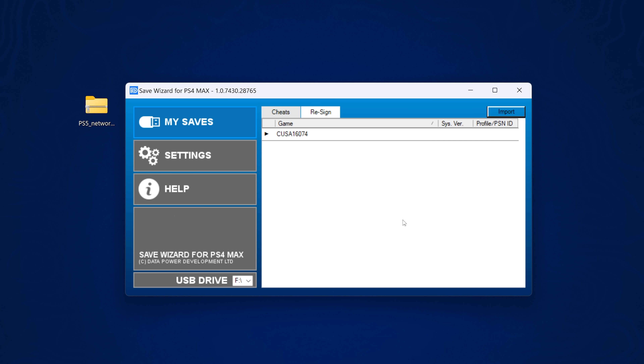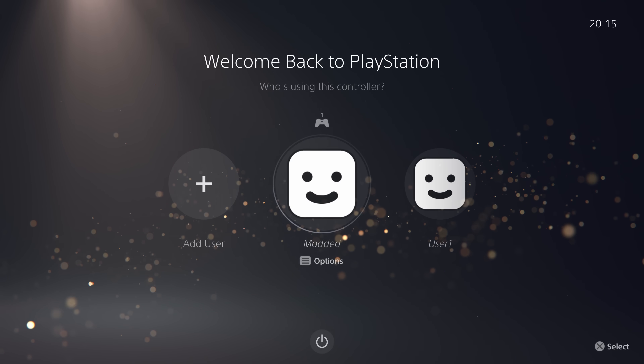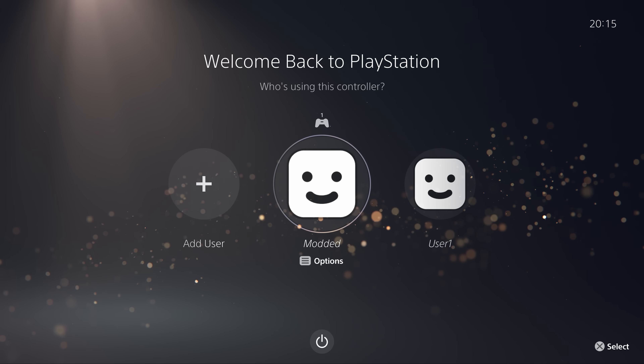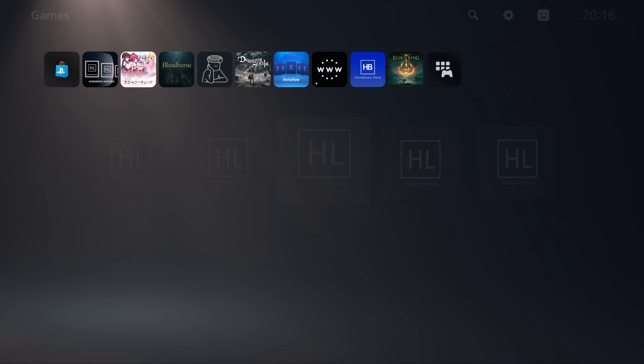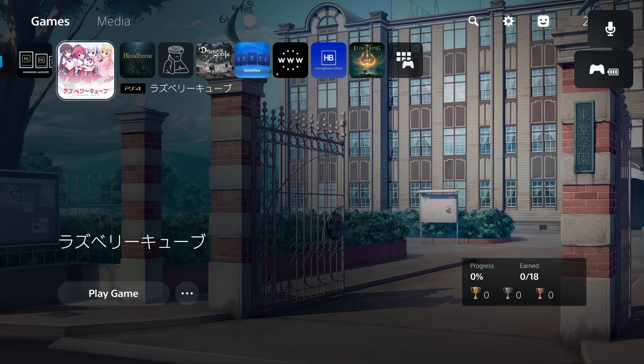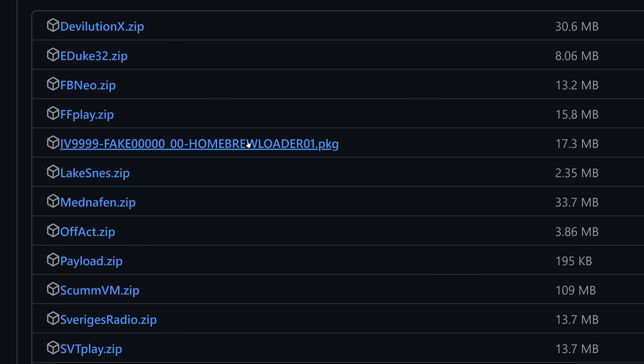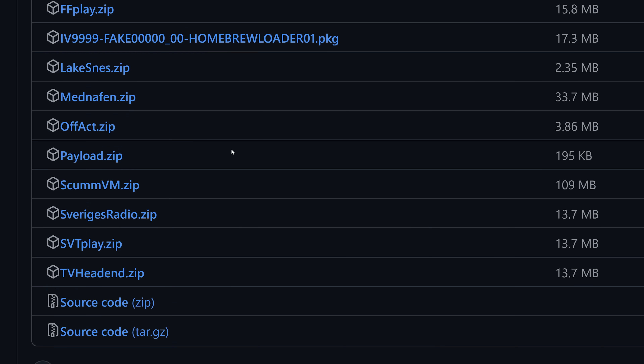What if we want to get the save file on a jailbreakable PS5 so we can potentially trigger the UMTX exploit in the future? Getting it on a jailbroken PS5 is a little more tricky. There is a save mounter that was released for the PS5 recently but I haven't had luck getting the save on there using that. Instead, the way to do it is to activate your PS5 with the same account ID using John Tornblum's offline account activator. If you don't have this, head over to the GitHub project linked in the video description.